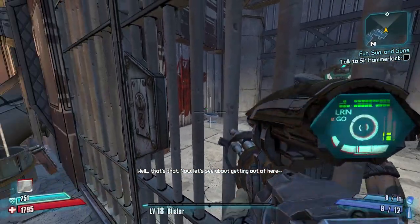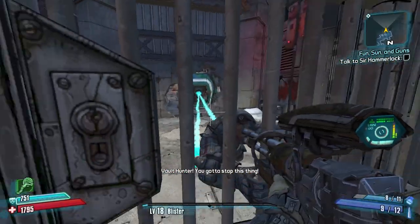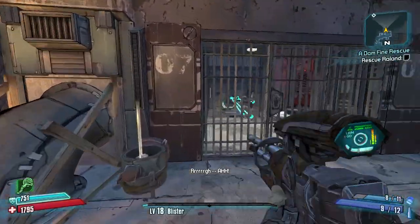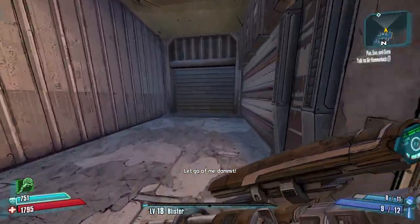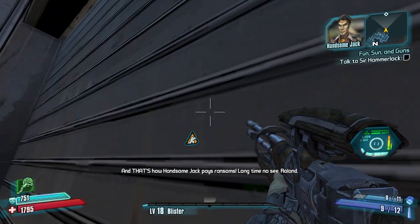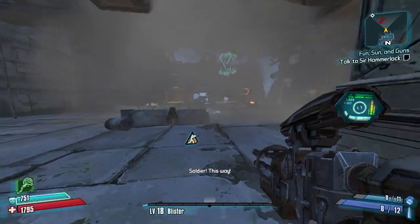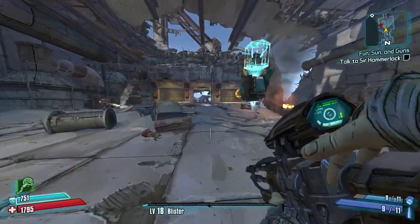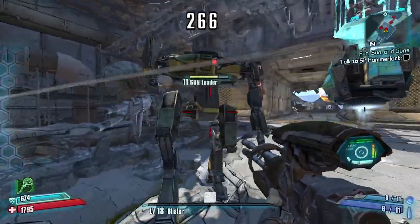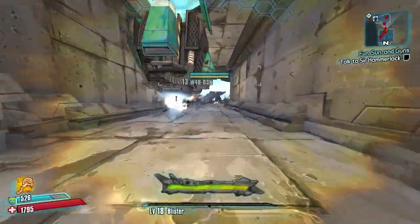In the cutscene it says 'you die on wall' - kind of foreshadowing for Roland since he dies later on. Going over here is a little bit faster than waiting for the exploder to blow open the door. A lot of people don't know about this door - it opens after time passes. I could have gone for the red chest over there while waiting.